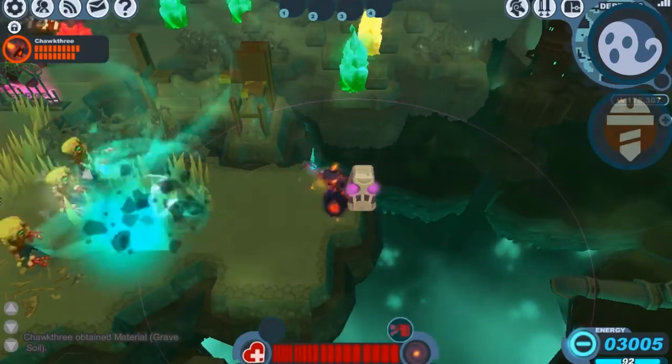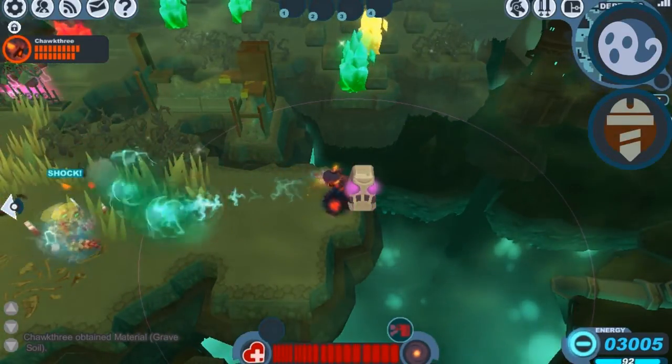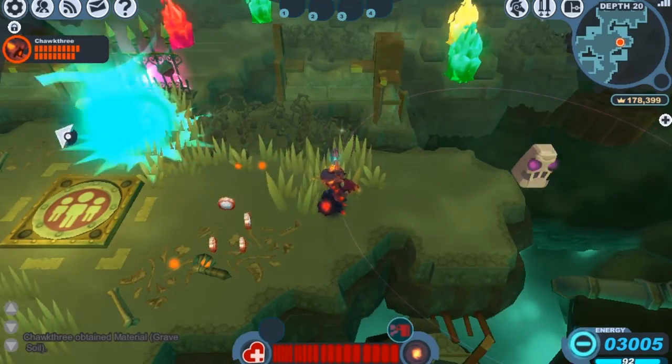The Polaris is really strong against the undead and the construct family. As you can see here, it's really knocking back these undead and at the same time it's shocking them and dealing some serious damage.